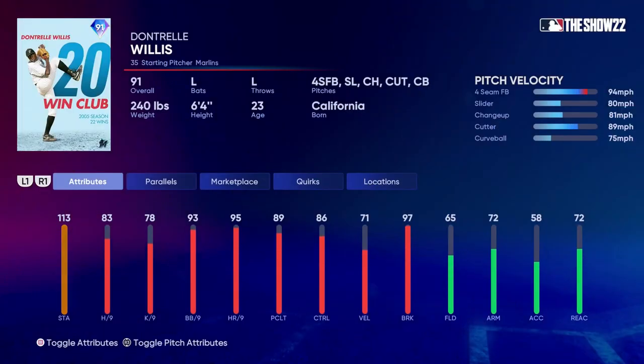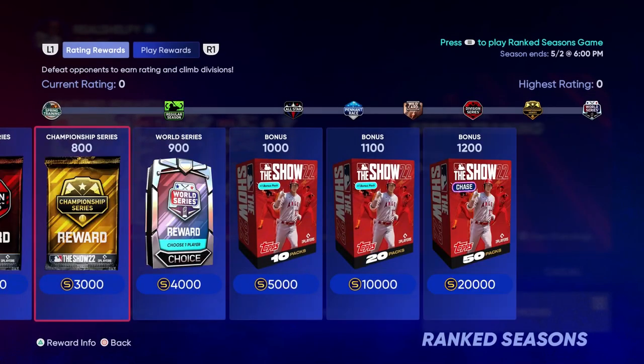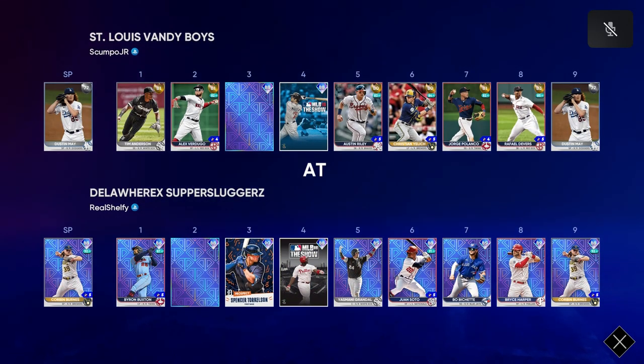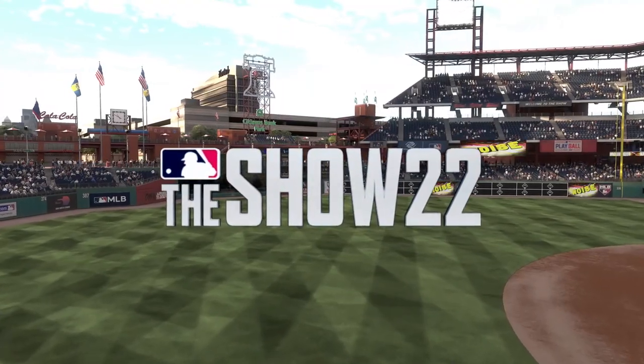Willis is a 91 overall, 20-win club, five-pitch mix, 83 hits — a little disappointing from my eyes, but this card looks nasty. He's in the pack with Cal Ripken Jr. and Jorge Posada. Our rating is zero, let's get a win. The opponent has an 88 Joe Mauer in his lineup and a diamond, plus Dustin May on the mound.